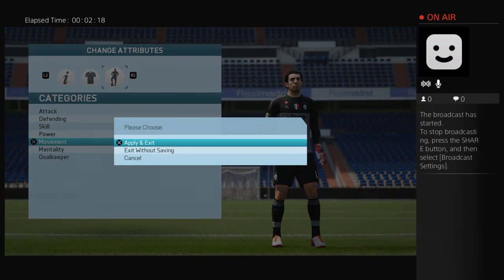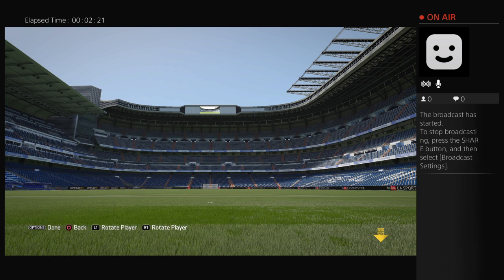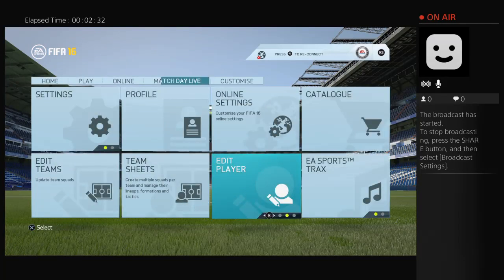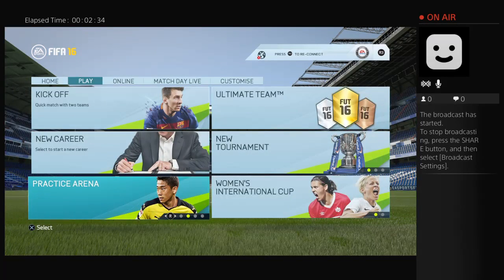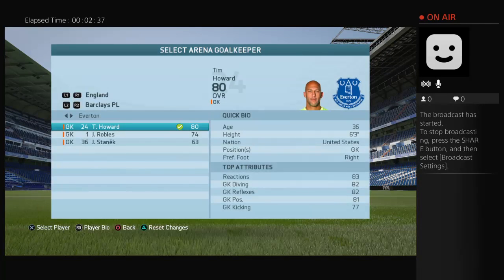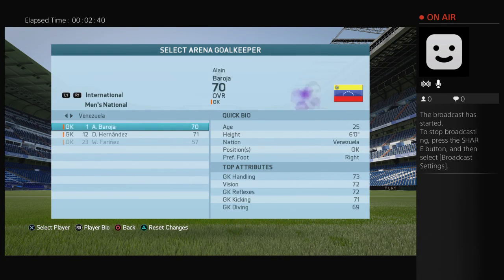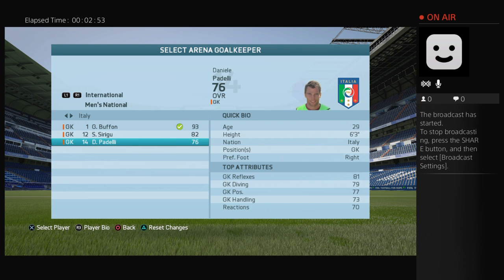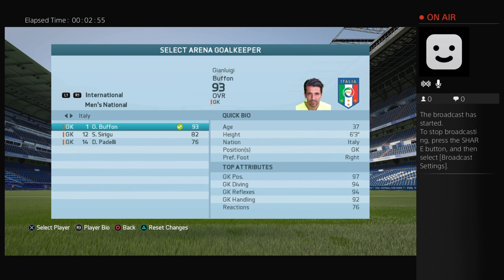Click done and let's look at him. It is the right number — his best card is a 93 rating, which is the one we just made. Go back, select arena keeper, international. We're going to be using Buffon — we've got Buffon, Szczesny, and Pandeli to choose from.